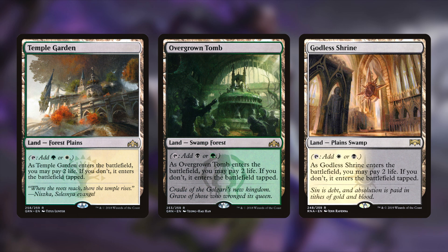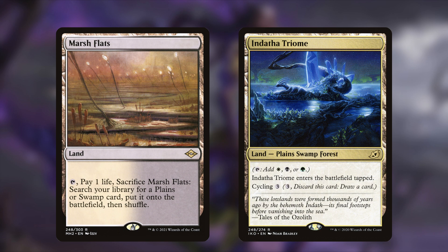I also added three shock lands: Temple Garden, Overgrown Tomb, and Godless Shrine. They all tap for their respective colors — Temple Garden is white or green, Overgrown Tomb is black or green, and Godless Shrine is white or black. They enter the battlefield tapped unless you pay two life — and yes, we are shocking these in for two life. Whenever I have these lying around in my collection they're auto-includes for all my upgrades. I also added one fetch land, Marsh Flats, and Indatha Triome.